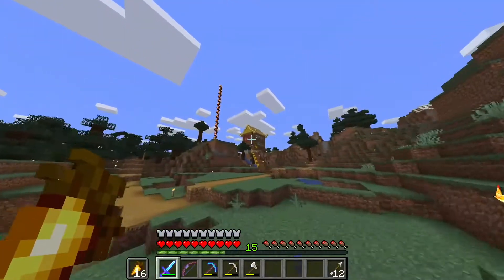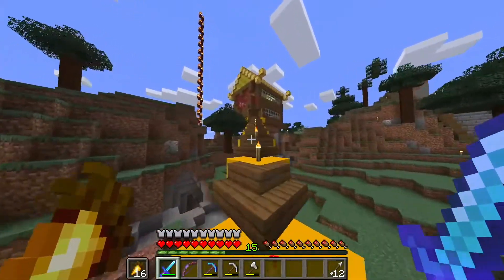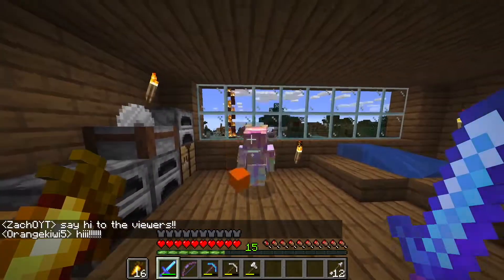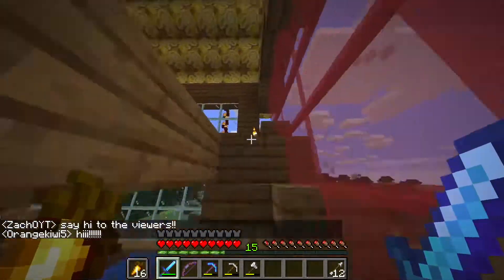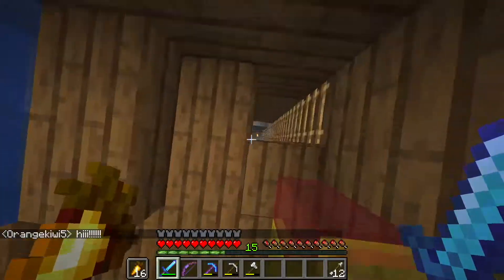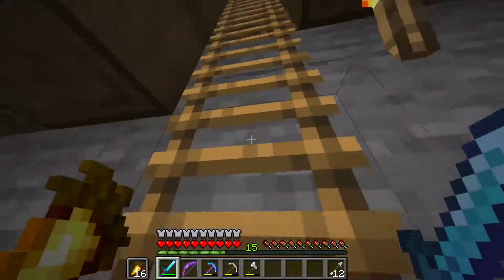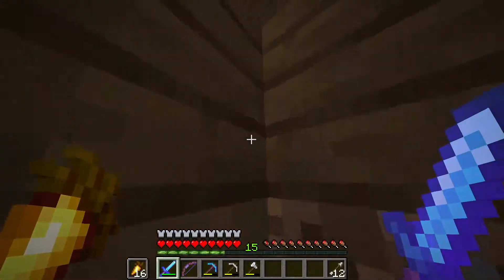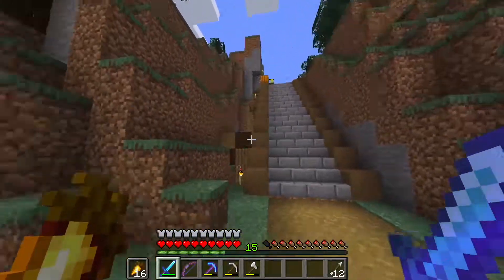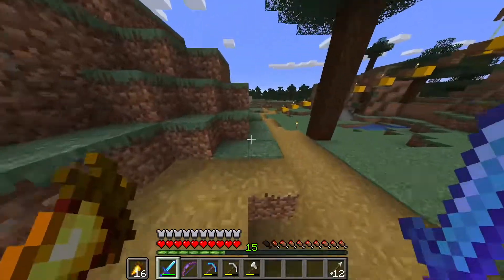Over here, this brings me to the first new person on the server. This is Orange Kiwi. They joined about three to four days ago. Say hi to the viewers. So this is their house — they have lovely glass. I'm definitely a big fan of the roof. Then you come down here, they have a little farm. They love the concrete, they love the glazed terracotta, even though I don't really like that, but don't tell them. This over here is Mossy Pebble's house — I never really showed his house, mainly because I didn't know where it was at the time.